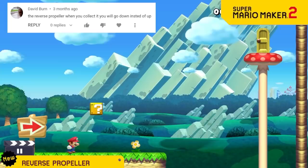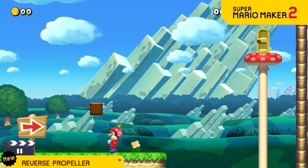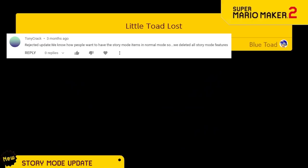The propeller is nice and all in that it spins to make you go up. But now we've added a variant that spins in the other direction and shoots you downward instead.